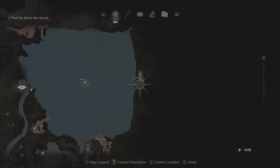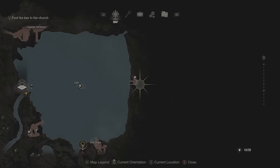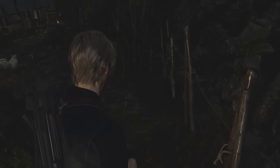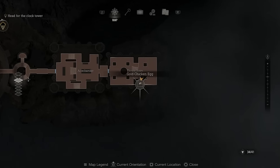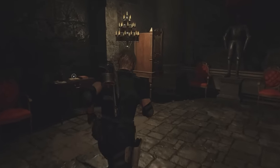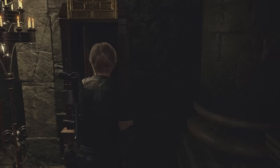To find the golden eggs: in chapter 4, take the boat to the far east side of the lake to pick up the first golden egg there. Then, in chapter 12, run over to the throne room and open the wardrobe with the puzzle box to get the second.